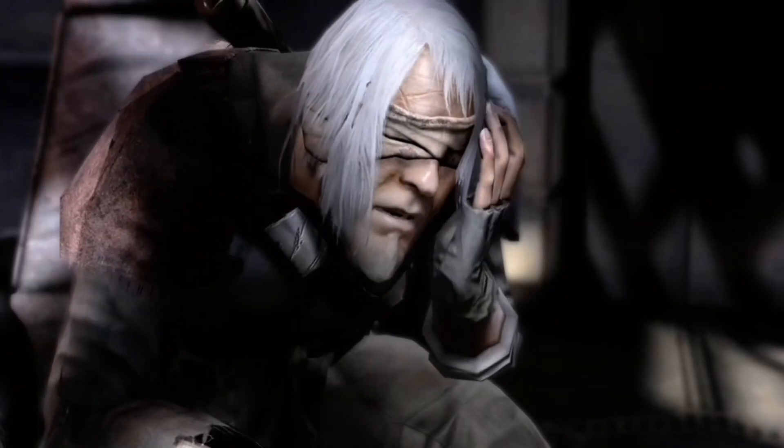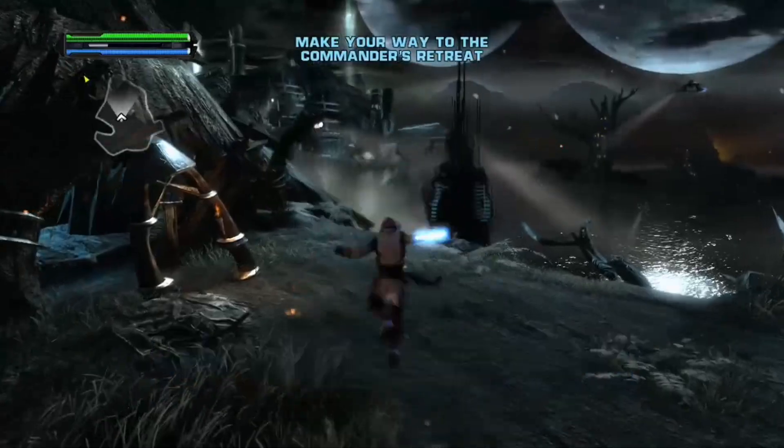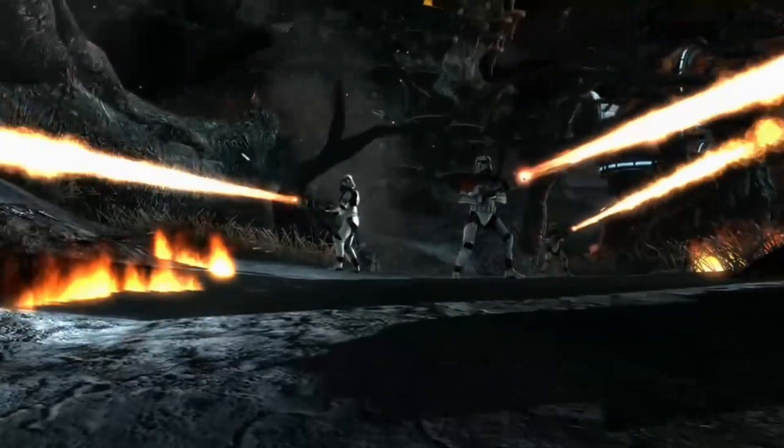Coda leads us to Kashyyyk because that's where we need to find an informant that helped them escape the Empire. We protest going down to an Imperial-controlled planet, but we touch down anyways — finding Starkiller's old house, but we don't really care and get into the game. And we aren't even five seconds into the gameplay and we've already come across another headache: the Flametrooper.